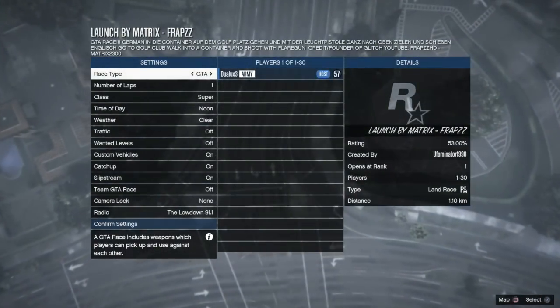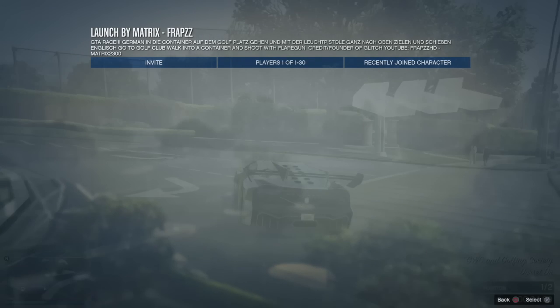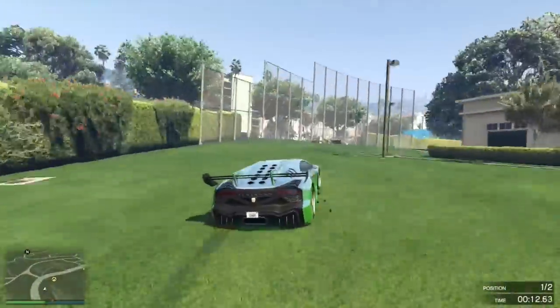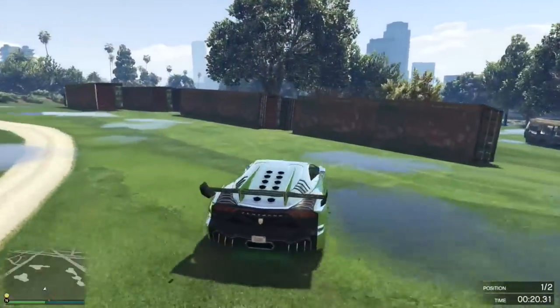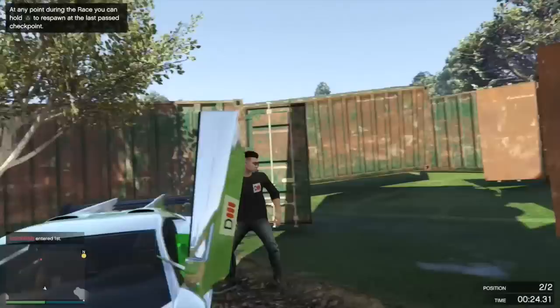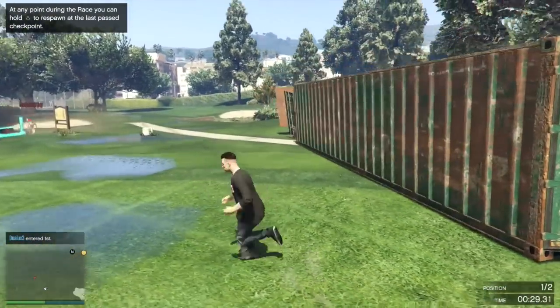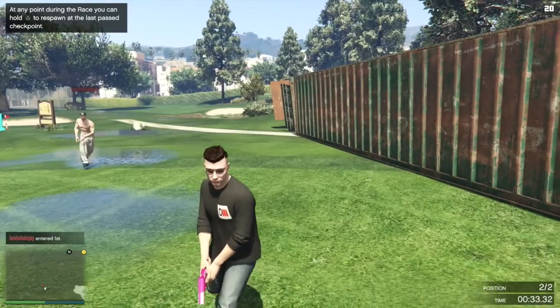If you are on Xbox or PC, you can easily make this mission yourself. All you got to do is make it a GTA style race and it's got to be by the golf course on GTA 5 online. It can be on any golf course. All you got to do is put in the objects called shipping containers and place them randomly inside the golf course like this. Once that's done, you just got to get out of your car. This has to be a GTA style race. Also, before you start this race, make sure you purchase 20 flare gun bullets so that you can actually do this glitch.